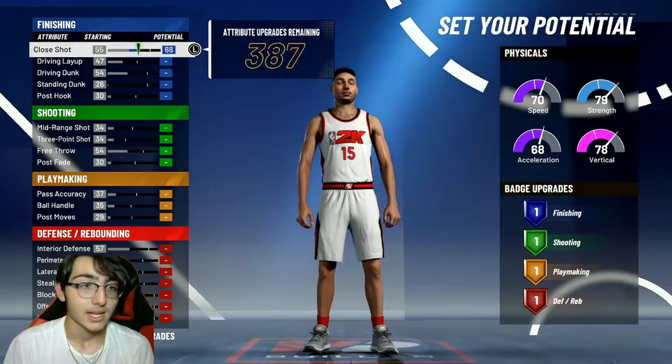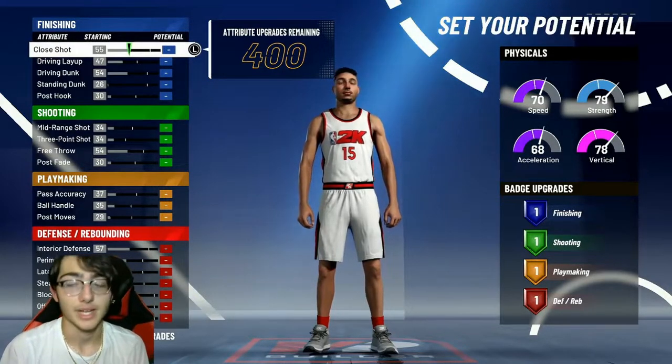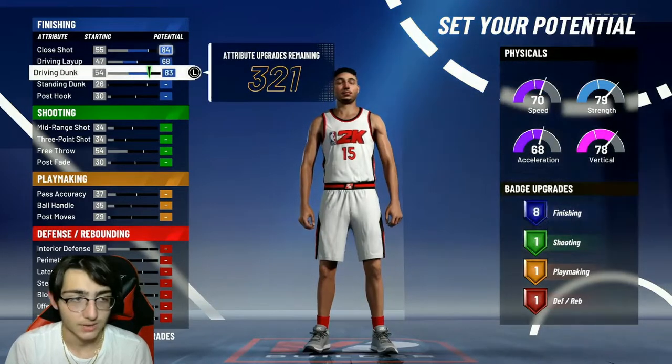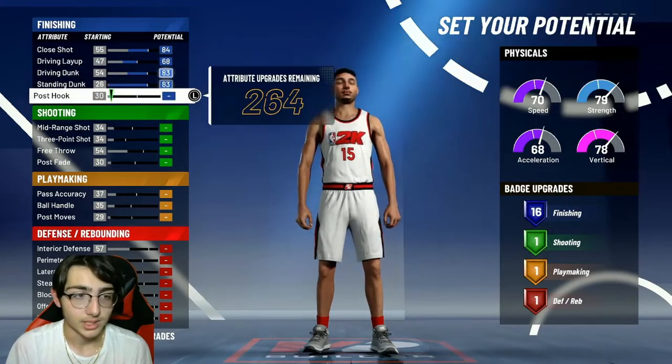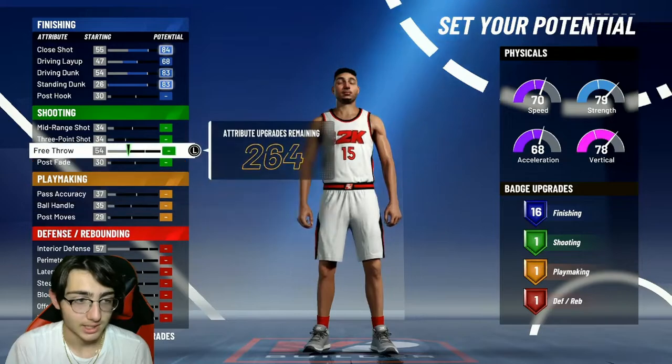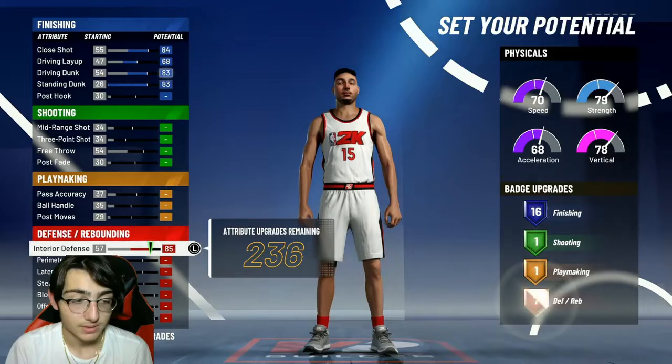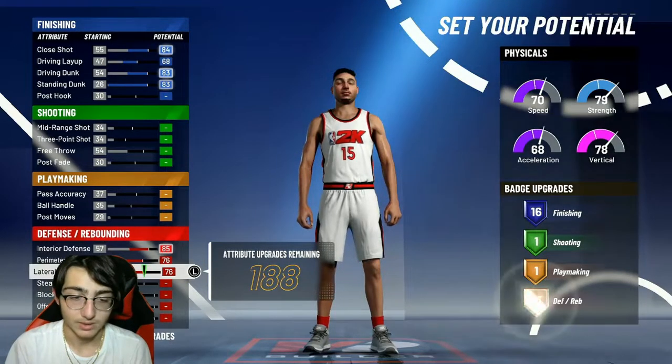Now onto the attributes — this is where you guys gotta pay attention, you can pause the video if you need to. Driving layup — max out, max all this stuff out right here. And then leave your post hook, we're gonna come back to that in a second. Now shooting — don't even touch anything. This is a pure inside build. Defensive and rebounding — you're gonna max all this stuff out.